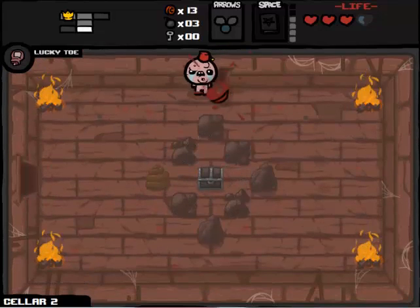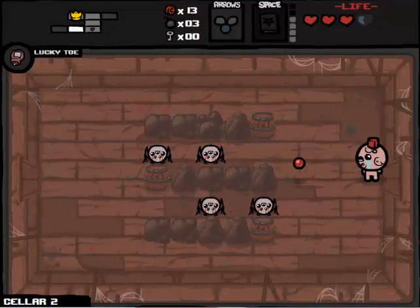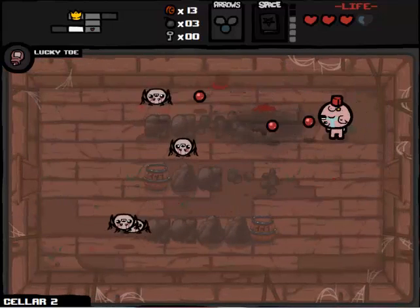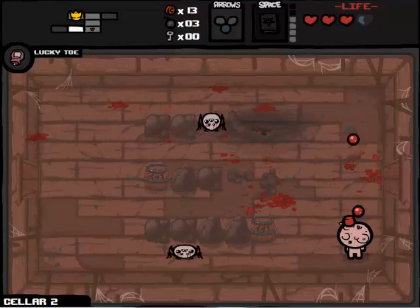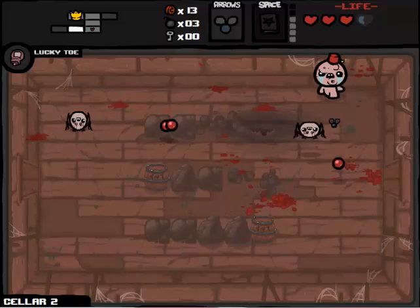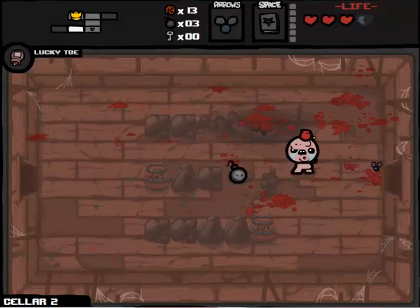Mulligan makes flies every time one of my tears land - it has a chance to. And I don't particularly plan to use that half heart if I can help it. I've just got to be careful with the Leapy Spiders, because we know their habit for leaping all the way across the screen sometimes - their Olympic Leaps.